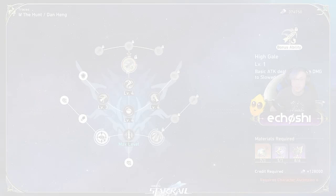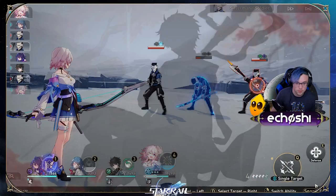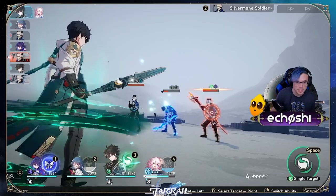Dan Heng's skill, Cloud Lancer Art Torrent, does about double the damage of his basic attack and wind damage to a single target, and reduces the enemy's speed if you crit. Dan Heng's ultimate ability is called Ethereal Dream — just like he is mine — which does wind damage to a single target and bonus damage if the enemy is slowed.